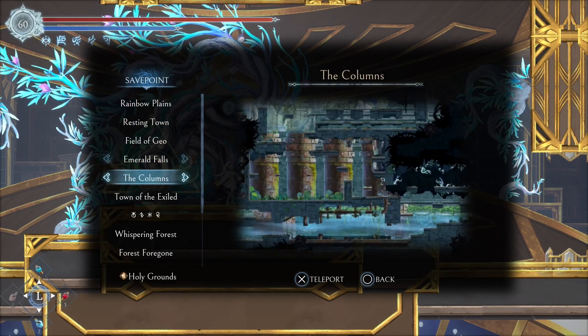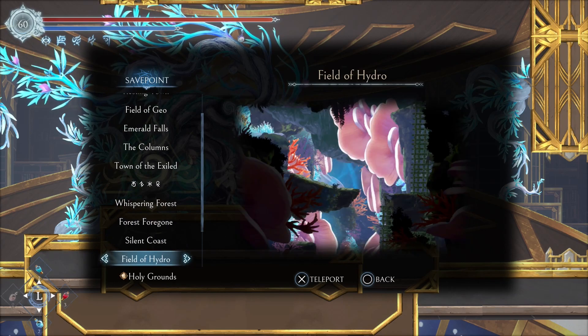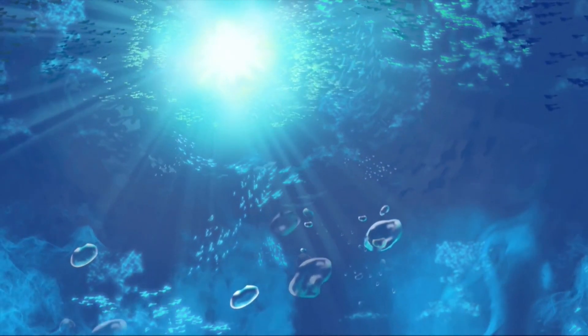For that, Forrest Foregone, right there. For that though, we're going to go to Halcyon Banes and go talk to Sid.